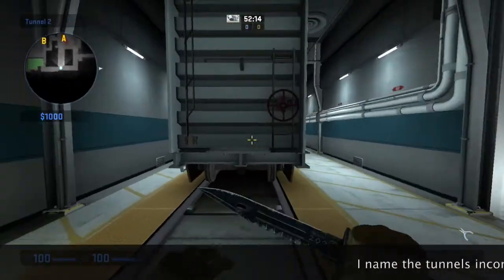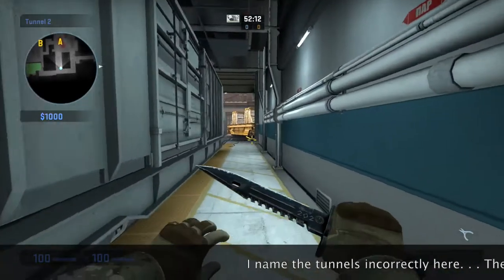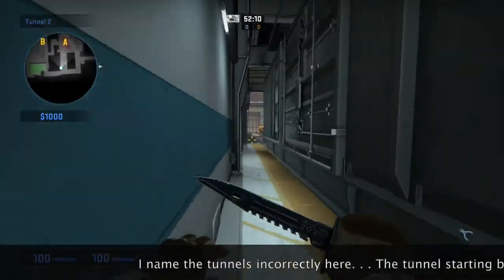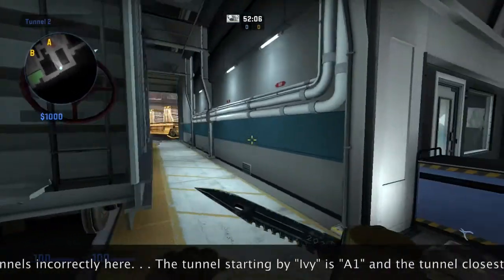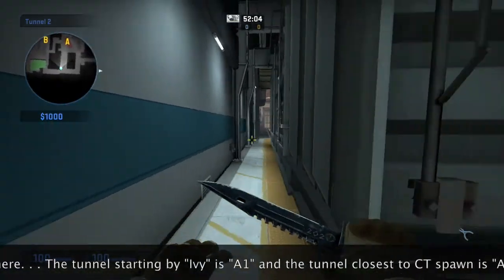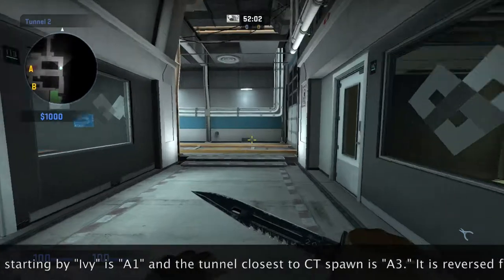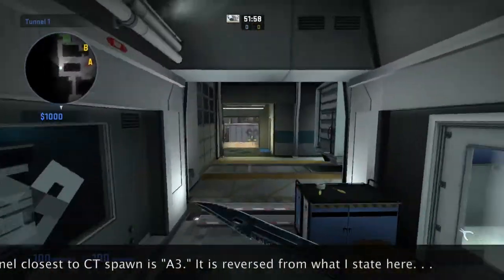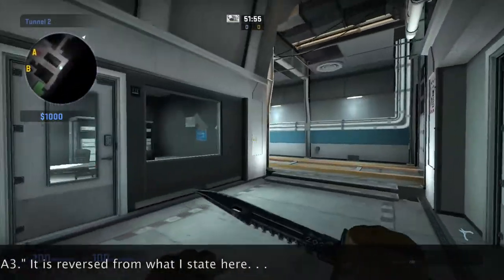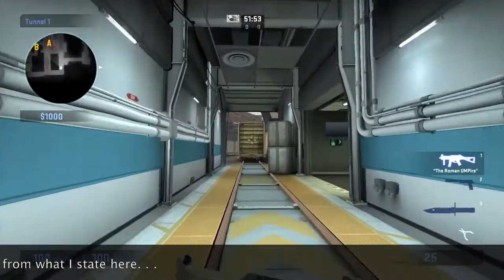As we're going through here, this is tunnel 2. There's two sides to it — there's A1 and A2. It's okay to just call it tunnel 2, but it's really nice if you can call it A1 or A2. And then if you come over here, this is tunnel 1, or A3. So let's try and keep it A1, A2, and A3 right here.